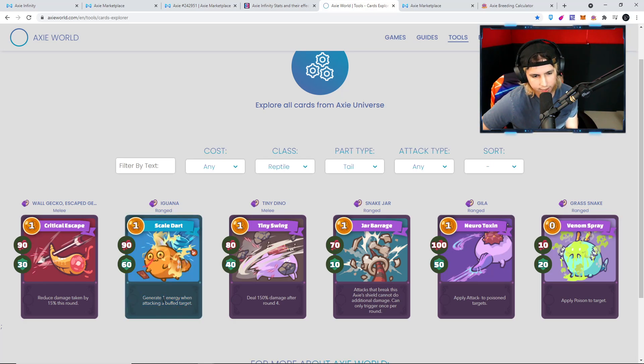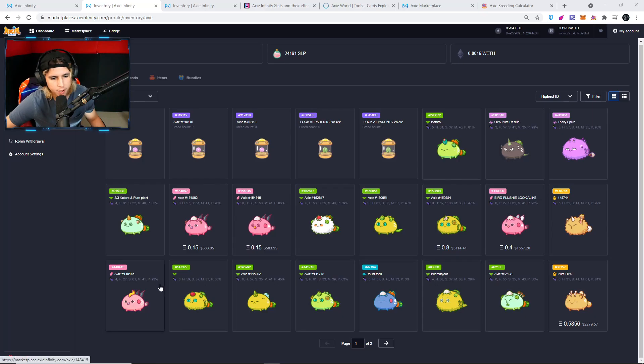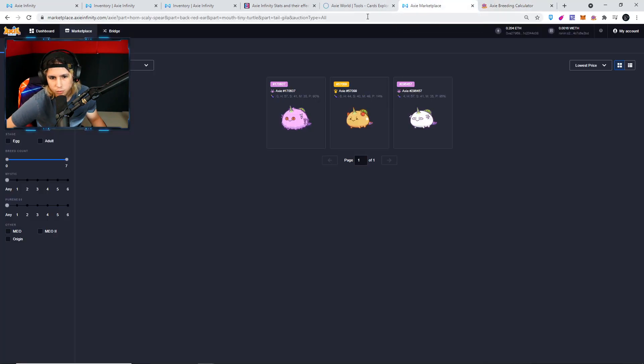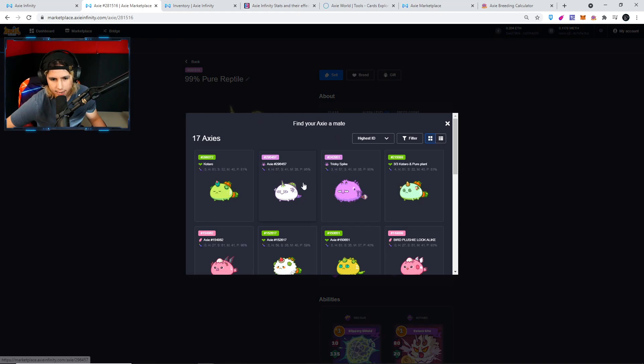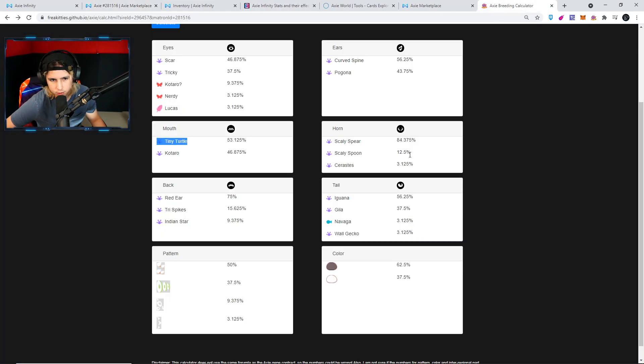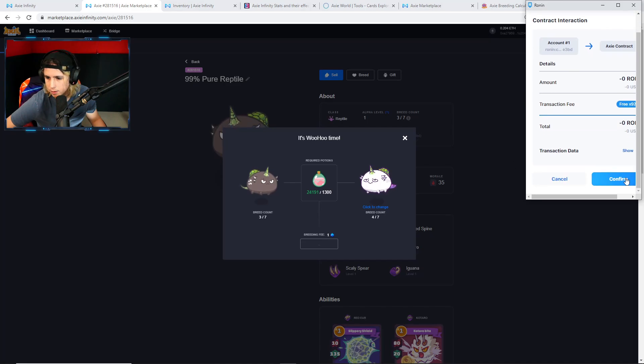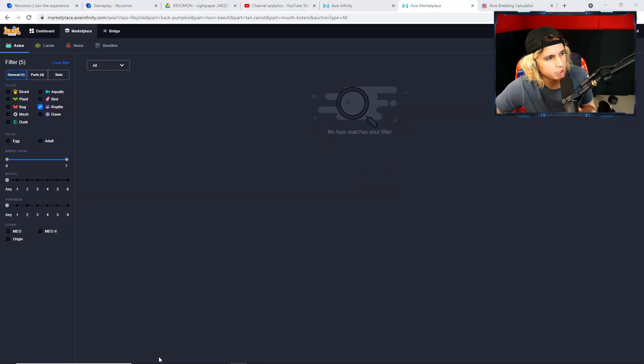Iguana generates one energy when attacking a buffed target — nice. So if I get either of those in the back, I'm cool. Anyway, let's go for this combination right now and see if we can get it. We're trying to get iguana or gila, red ear, scaly spear, and tiny turtle. We're gonna select the axie — yeah, that's the combination — and breed right here. Boom, confirm!